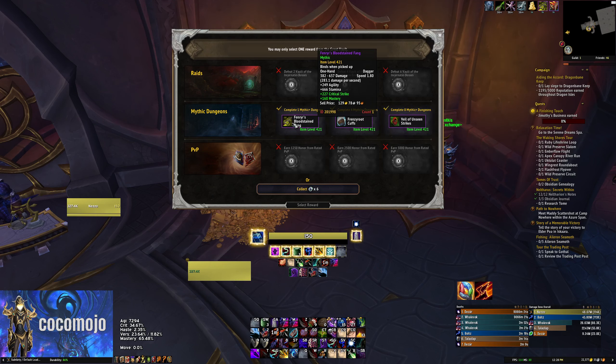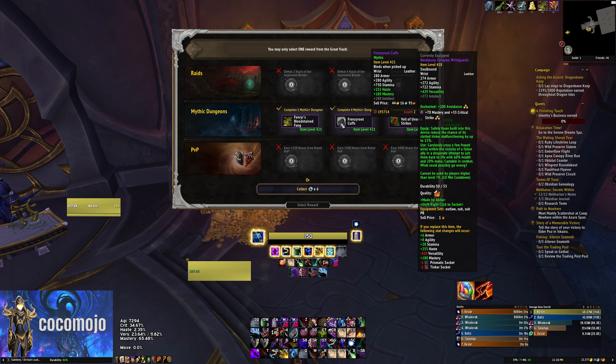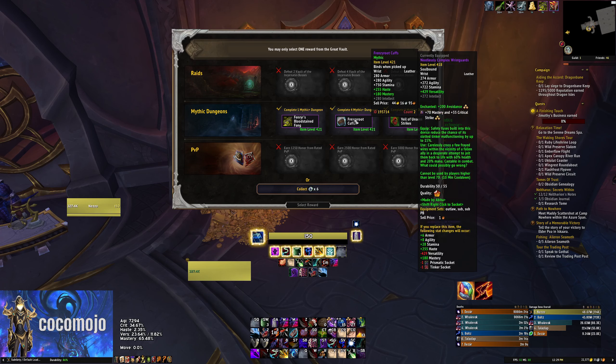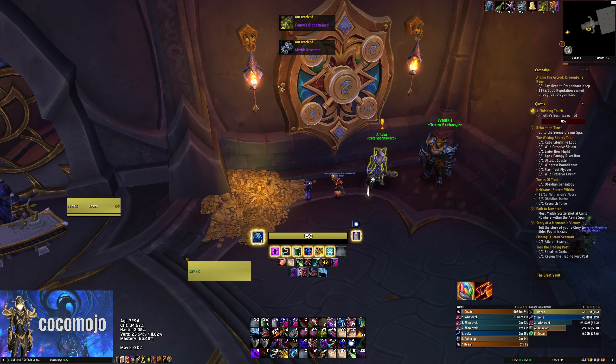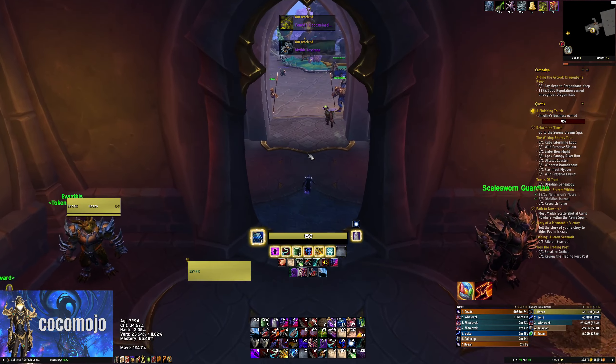Never mind — we get our BiS stat dagger! That's sick. Take a quick look: useless, useless — we take the dagger. I don't even have to sim this, this is the easiest choice ever. I'm kind of curious to see what tokens would be, but I think I've got to take this dagger. There's no world where having this in my main hand is not the best choice. That's really cool — very pumped about that one.